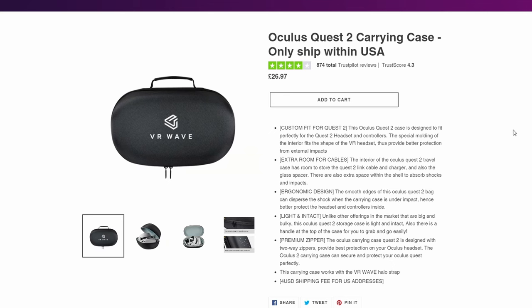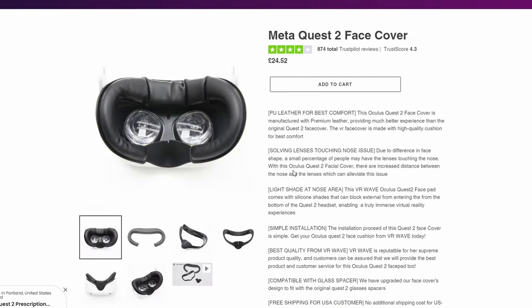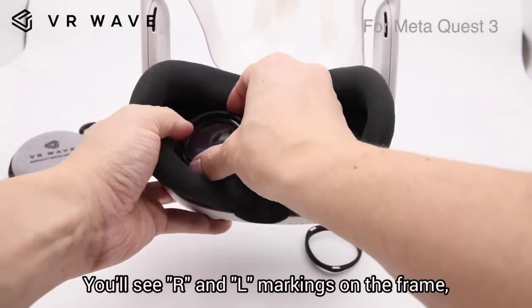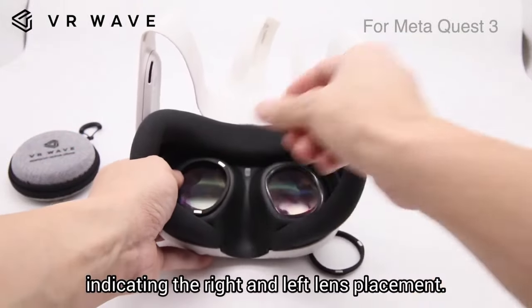This video is sponsored by VR Wave. VR Wave make incredible prescription lenses for VR headsets, along with selling some fantastic accessories like head straps, face covers and many more. As of right now, you can buy the Meta Quest 3 prescription lenses that are specifically designed to stop you from scratching the inside lens of the headset using a special magnetic design.